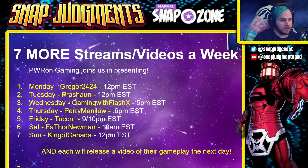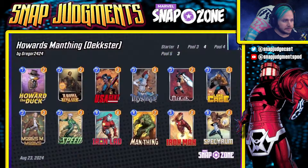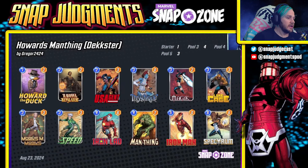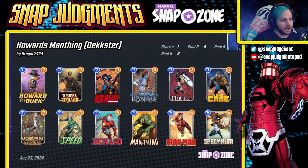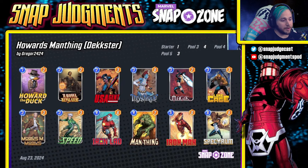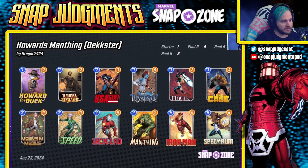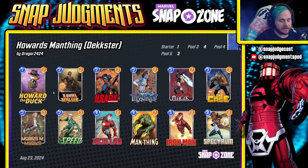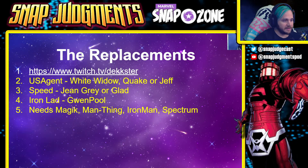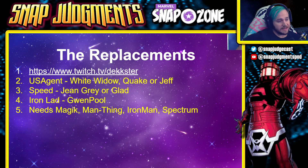Next up we have Howard's Man Thing — this list comes from Dexter. It runs Howard the Duck, Ravona Renslayer, US Agent, Mystique, Magic, Luke Cage, Mobius M. Mobius, Speed, Iron Lad, Man Thing, Iron Man, and Spectrum. I am a sucker for any deck that runs Howard the Duck so I was all in.